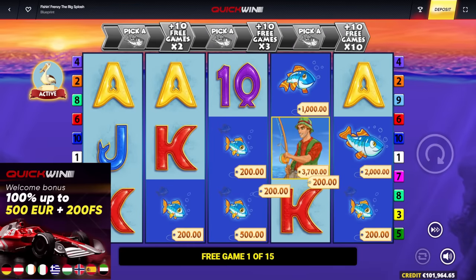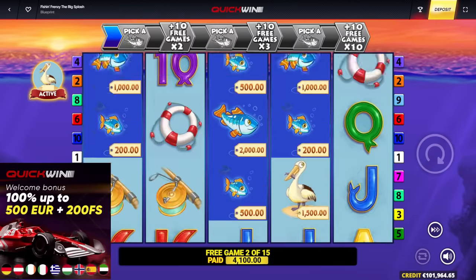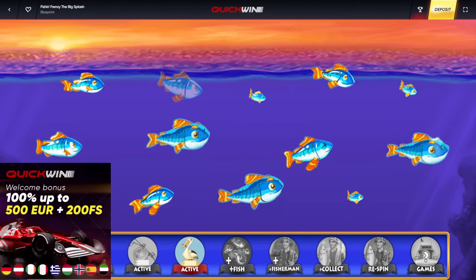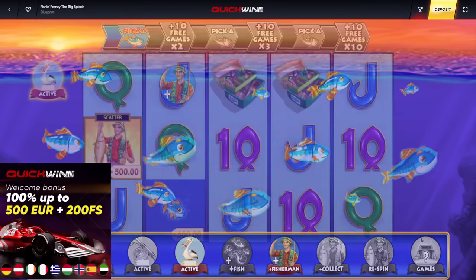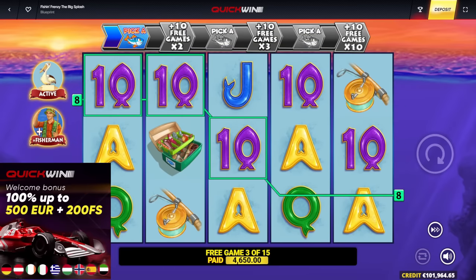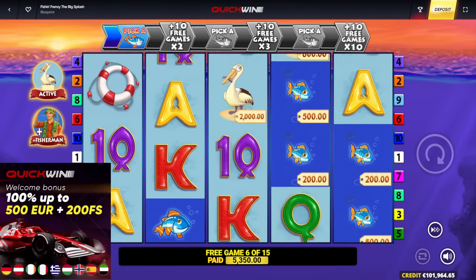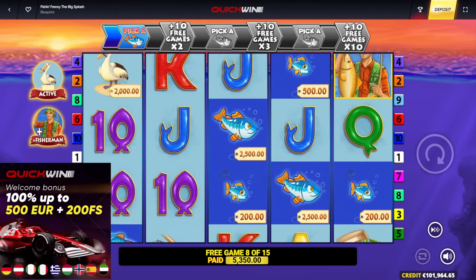If you want to check this one out, link will be down below. RandomCasinoBonus.com — all the best casino offers in one spot, including the one for Quick Win. After you sign up, you can get yourself a 100% deposit bonus up to a max of 500 euro, and on top of that 200 free spins as well. They have a lot of cool promotions on Quick Win — check them out, sign up with the link, support the channel, and gamble responsibly please.